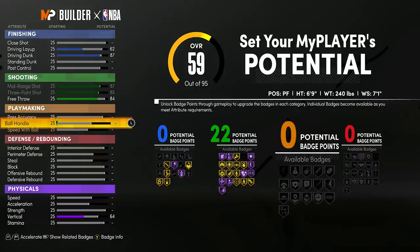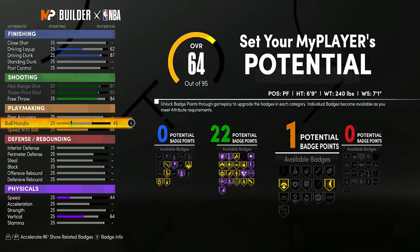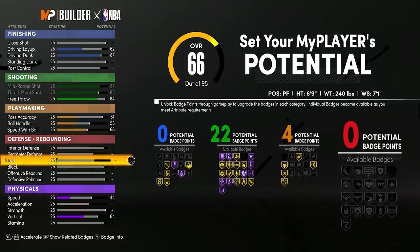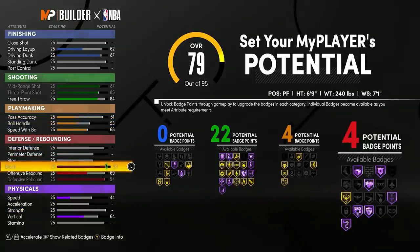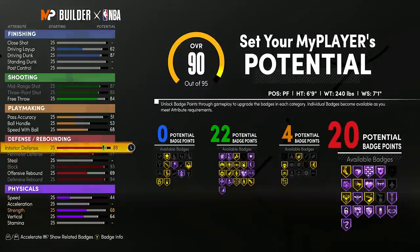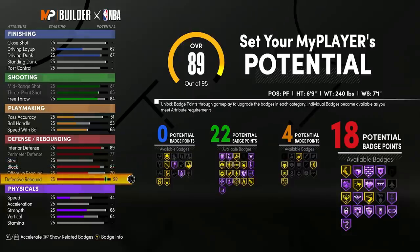For playmaking, speed with ball is important — I want to take people off the dribble a little. Max speed with ball to 69, bring it down to 68, put ball handle up to 53, then pass accuracy up to 51 so I get 4 playmaking badges including Unpluckable and Quick First Step. For defense, max defensive rebound, max block, max perimeter defense, and max interior defense. Then I trim interior defense and block a little to save points, and tweak offensive and defensive rebound to land exactly at 17 defensive badges — still getting Hall of Fame Brick Wall.